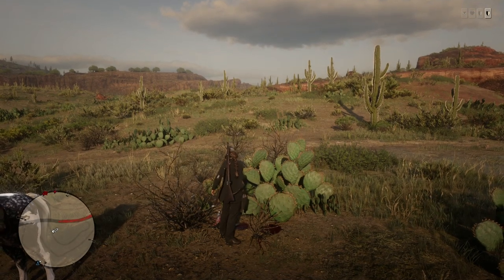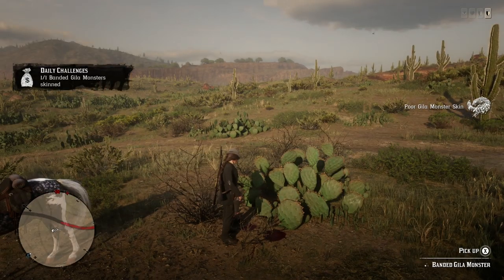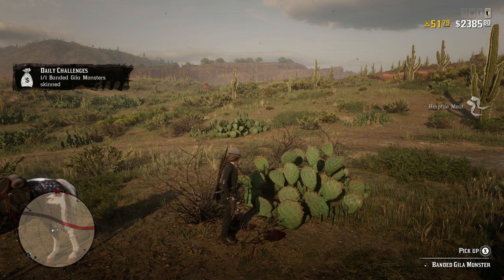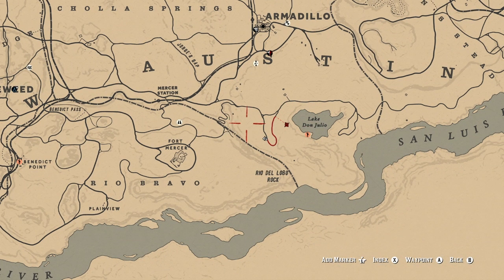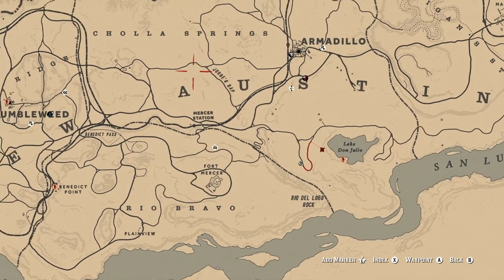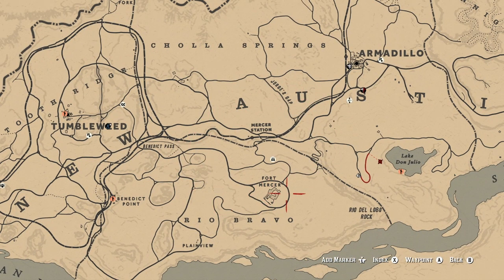I'm going to do that to help you guys out with some of the daily challenges as best as I possibly can. We obviously completed today's daily challenge — that one was pretty easy. This is the location where you can find a whole bunch, but they are pretty much all around down in this area. Just keep your eyes open if you're anywhere between Tumbleweed and Armadillo and you should be able to find them. Just make sure your gun is pointed out and about as much as possible and you're going to find one.